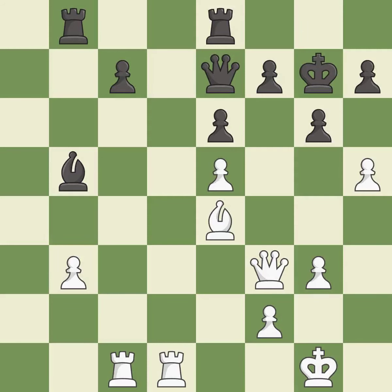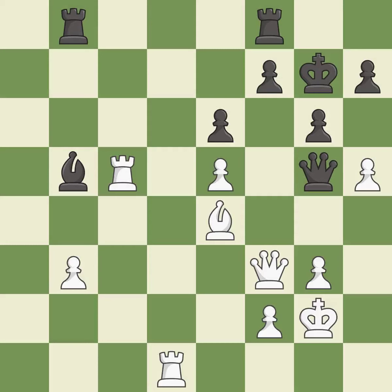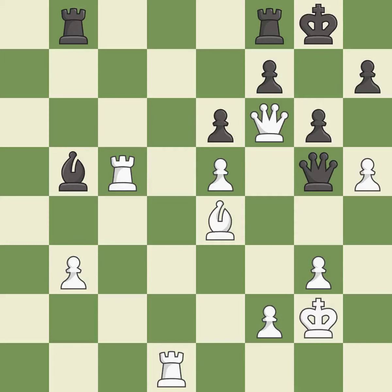This threatens to fork pieces — it is good. This is the only good move — it is a great move. This misses an opportunity to challenge the opposing rook for the open file — it is a mistake. This threatens to force eventual checkmate — it is an inaccuracy. This protects the attacked pawn — it is best. Only one move worked there, and this wasn't it. This misses an opportunity to add a defender to a vulnerable pawn — it is a mistake. This overlooks an opportunity to capture a vulnerable pawn — it is a miss. This overlooks an opportunity to add a defender to a vulnerable pawn — it is a miss.